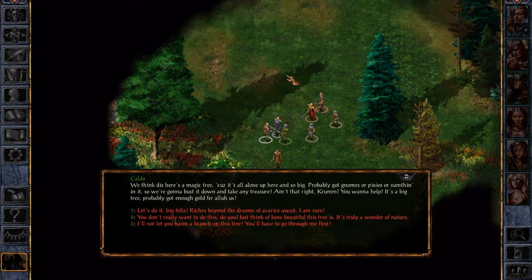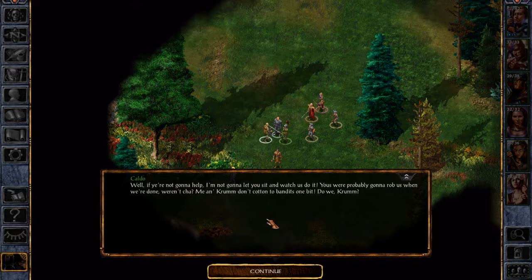We think this here is a magic tree, 'cause it's all alone up here and so big. Probably got gnomes or pixies or something in it, so we're gonna bust it down and take any treasure. Ain't that right, Crumb? You wanna help? It's a big tree — probably got enough gold for all of us. You don't really want to do this, do you? Just think of how beautiful this tree is — it's truly a wonder of nature.